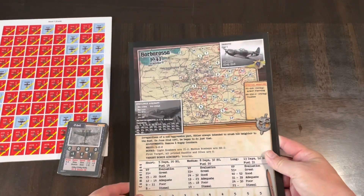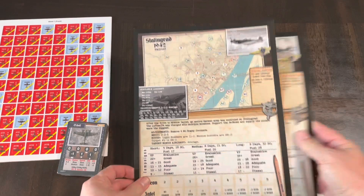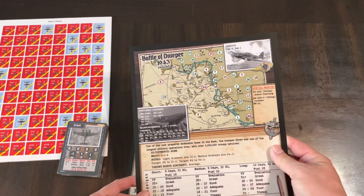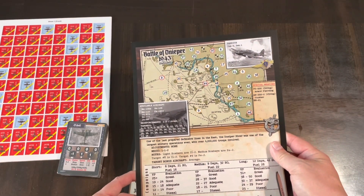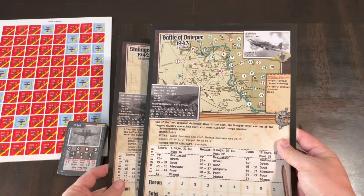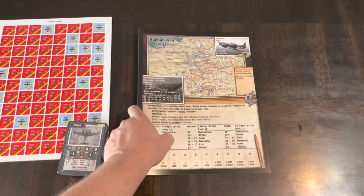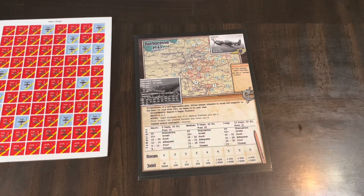The original core game went up to around 42 targets, and now we're up to 48, so there are some new targets for the Eastern Front. The three campaigns are Barbarossa '41, Stalingrad '42, and Battle of the Dnieper '43. You've got three different campaigns, and you're basically conducting the air campaign for those three specific historical operations.